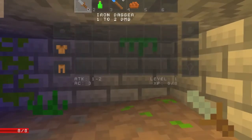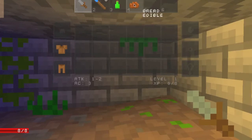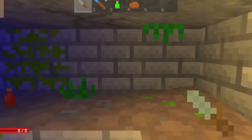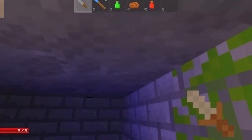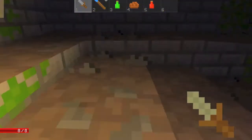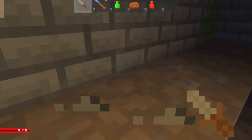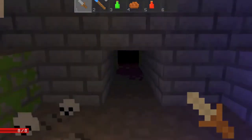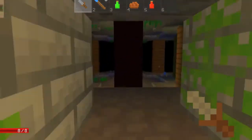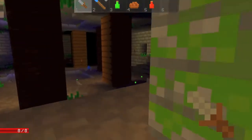You start off with an iron dagger, a green potion which I have no idea what it does, a worn ice wand, and a red potion. 8 out of 8 health, that's good. Everybody knows that red potions give you health, so I'm pretty sure that's what it's going to do. So yeah, it randomly spawns you into a dungeon and you're basically supposed to make your way down.